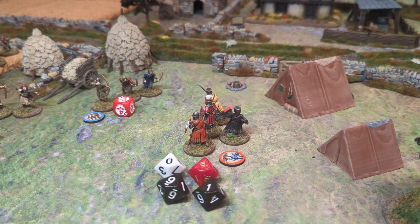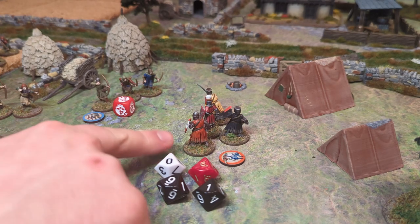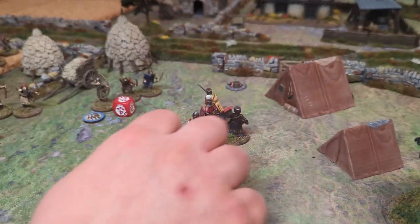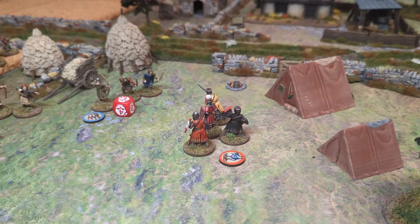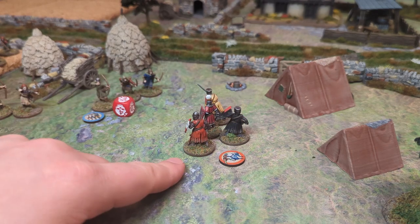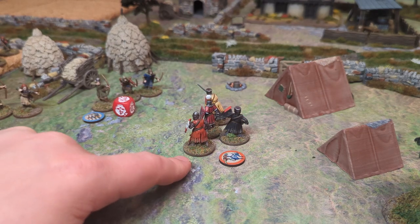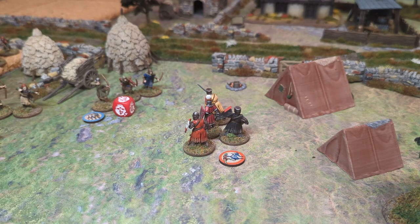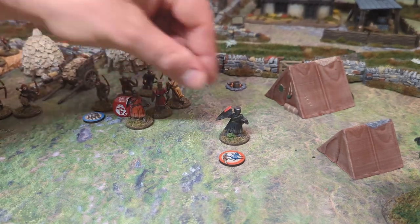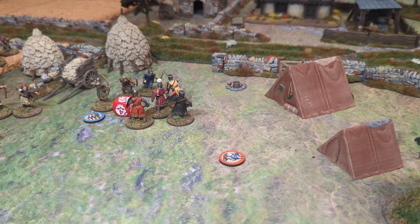Once the combat's resolved, you look at the number of casualties caused by each side. Whoever scores the highest number of casualties is the winner. The loser is forced back - one inch plus two inches for every casualty taken - so they move three inches back. You take a morale check once you've been forced back; if they break, they then need to make their full move back, going back even further. If you're forced off the table, even partially, that warrior is gone. The winning group for a melee combat then gets a free move action - they can move in any direction up to their normal move distance.